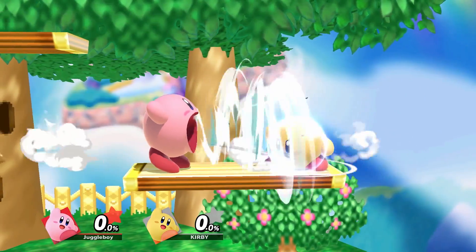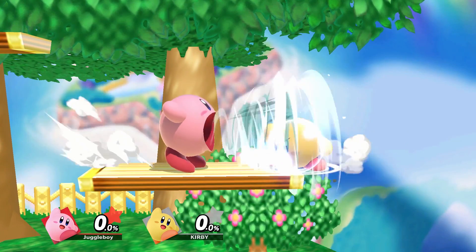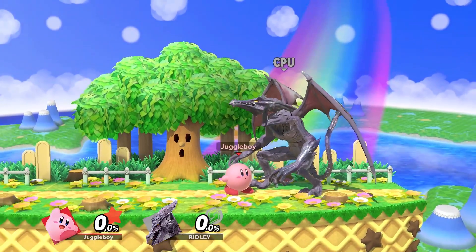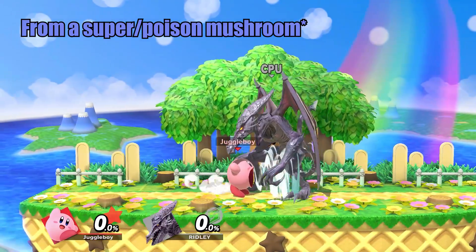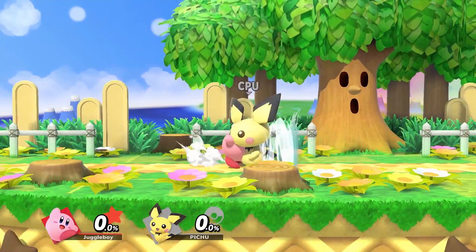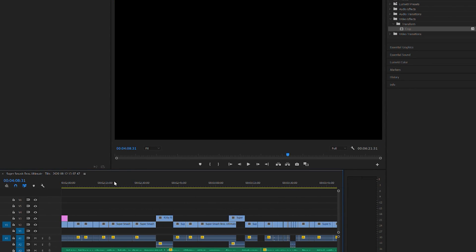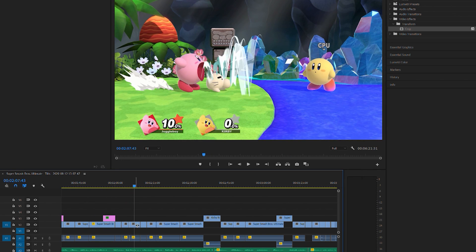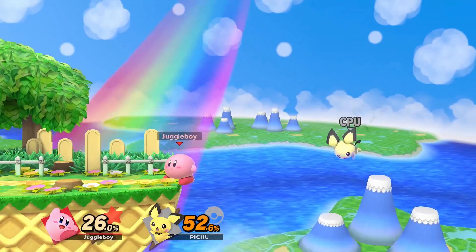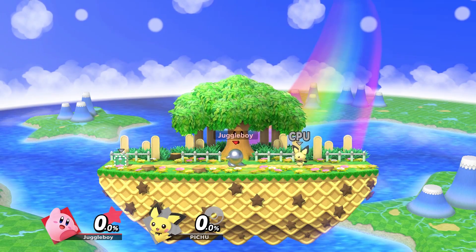Kirby's neutral B windbox is actually bigger than the command grab portion of the move, which is why shielding can sometimes save you despite it being a command grab. There are some fun things you can do with this windbox: Kirby can't inhale characters larger than him but the windbox still activates, causing Kirby to move with his opponent. Some other funky attributes include being able to hit yourself with a rolling crate and shooting the metal box halfway across the stage when there's an item in front of it.